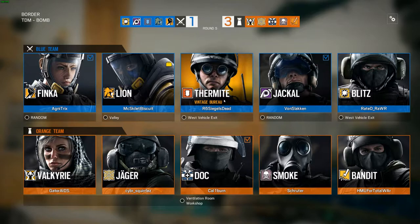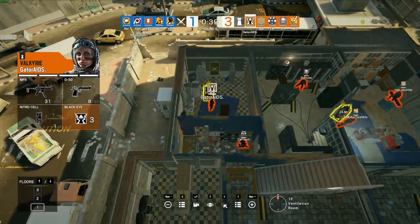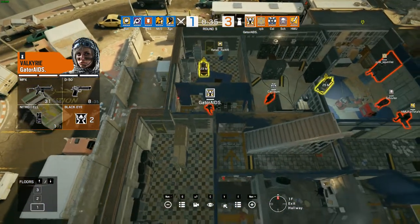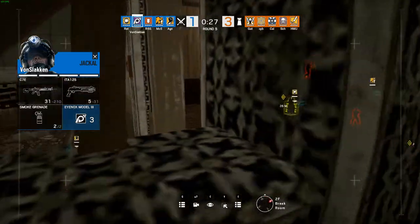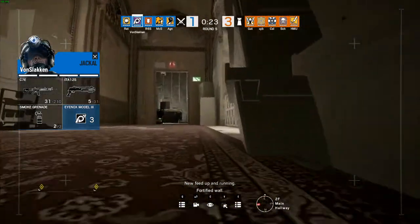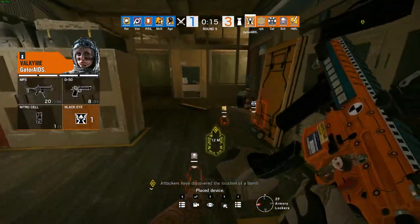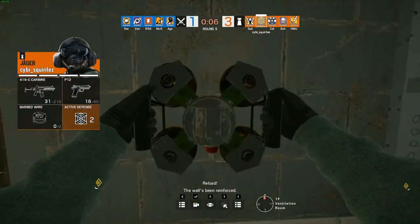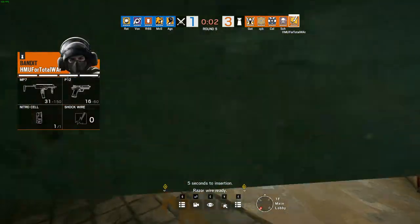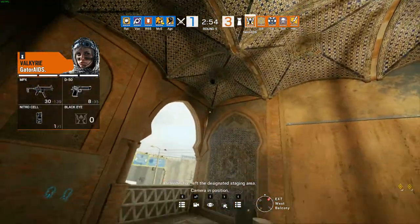Interesting operator choice here as we'll see a Jackal, Blitz, and Finca on the attack side — shaping up to be a very aggressive team on attack. This will rely heavily on fragging potential and roam clearance, as Jackal is very good at clearing out roamers with that C7E — a very powerful gun. Gatorids will chase a drone down and won't get it. Interesting to see where he sets up these black eyes — he's already set up two of them.